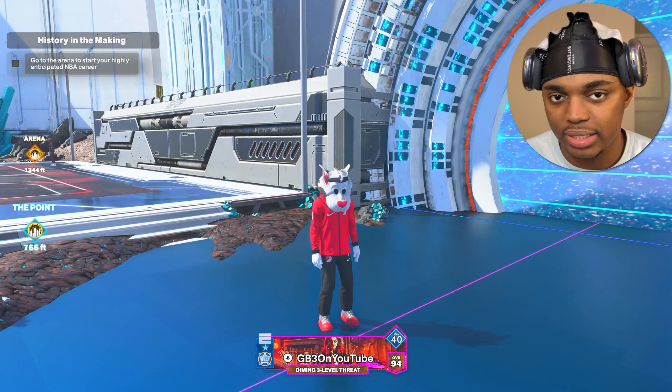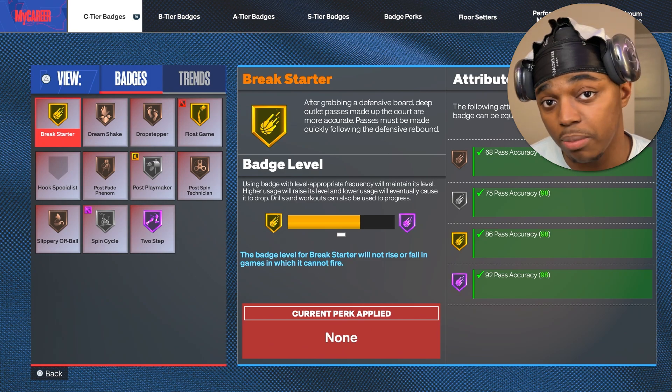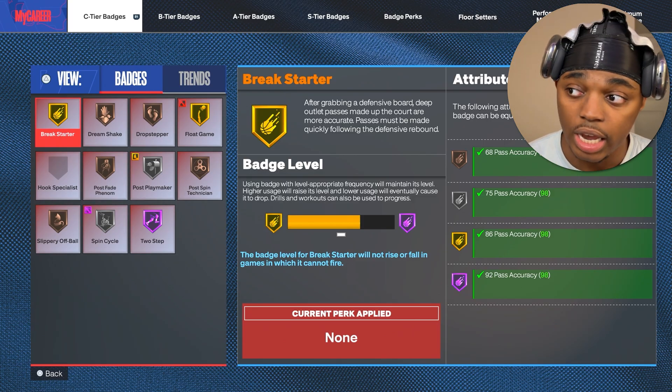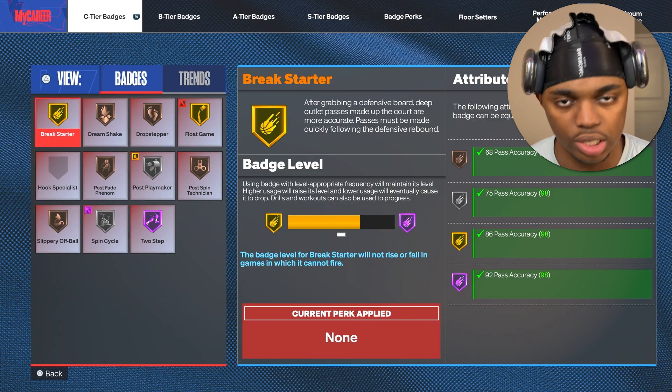If you're going to make a build with a high pass accuracy, don't go past 92. Here's why: when you get 92 pass accuracy, you get Breakstarter Hall of Fame. So if you're a center playing rec, pro-am, or even threes, and you get the rebound, that Breakstarter Hall of Fame kicks in and you throw bullets down the court. It's perfect.